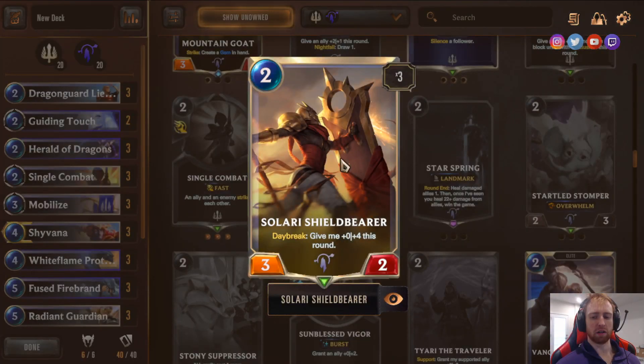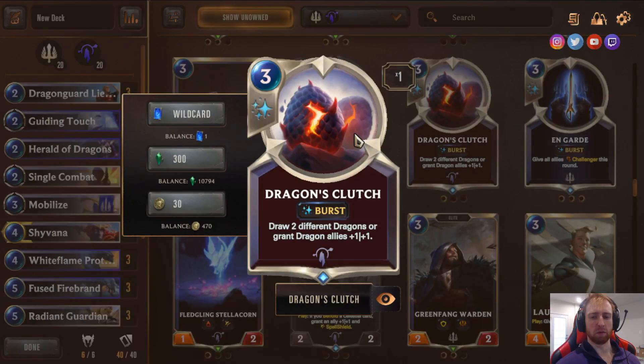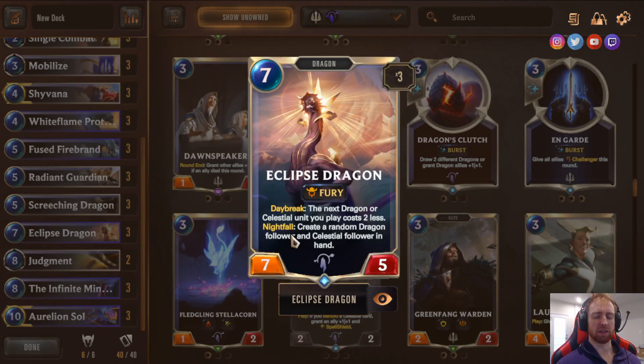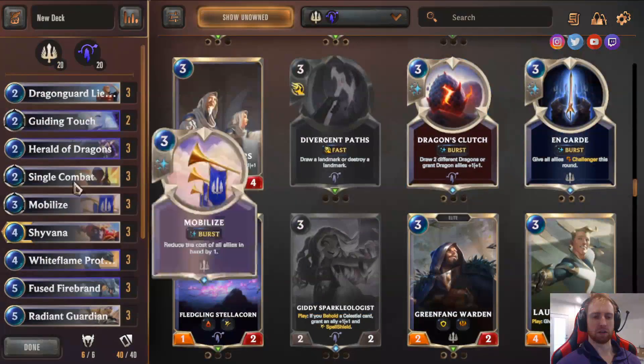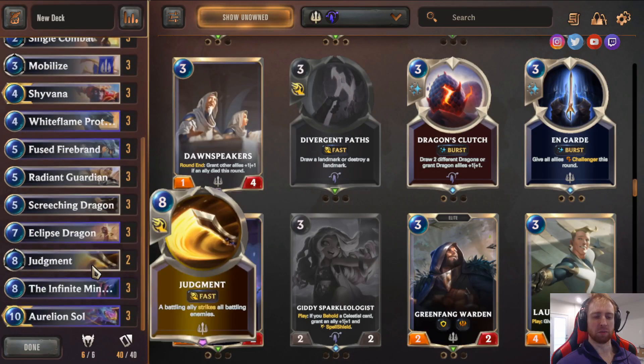Shield Bear — really good blocker, amazing Defender that becomes a 3/6 for the turn. Dragon's Clutch — people might wonder why I don't play it. I feel like my issue is rarely not having enough Dragons; Eclipse Dragon's Nightfall effect gives extra steam. Dragon's Clutch can give a nice combo like Eclipse Dragon and Aurelion Soul, so you could find space for it. I just didn't find space in this version because everything felt very important.